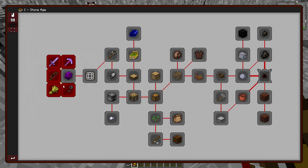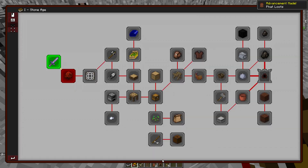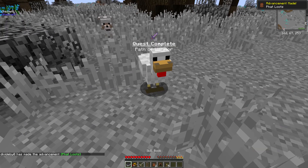Alright. So our first step here, we're just going to get questing. I'm going to choose the path of the warrior, just because it gives me a sword and I can go kill that spider. Let's go kill that spider.